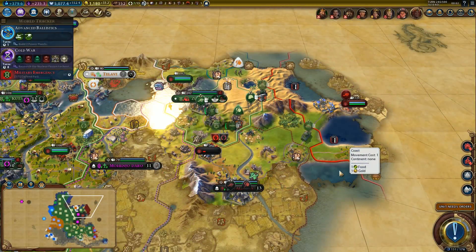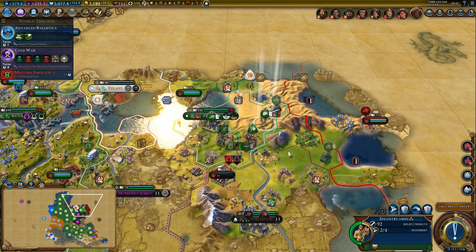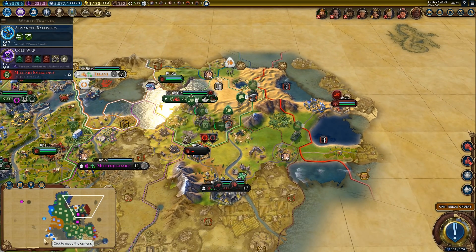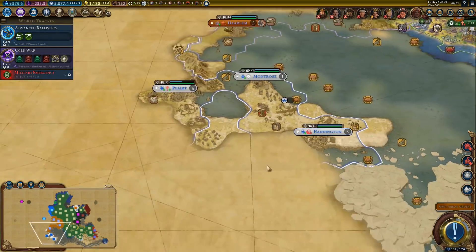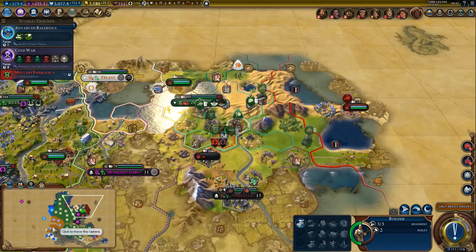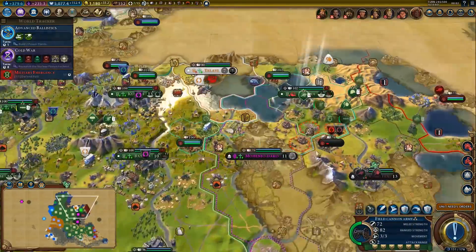Hey everyone and welcome back to some more Civilization 6 Rise and Fall. Let's press on. We've got the Mongols to take care of, and then Robert the Bruce, who should be somewhere down here, and also the Netherlands — but that won't really be a problem.